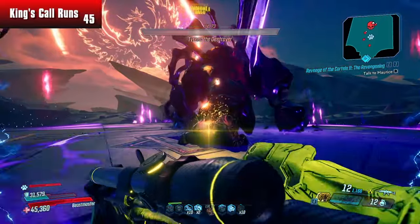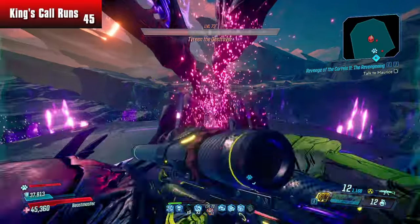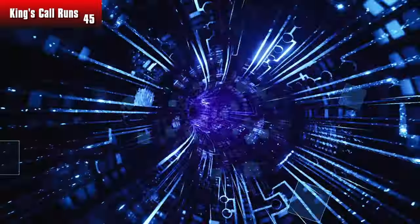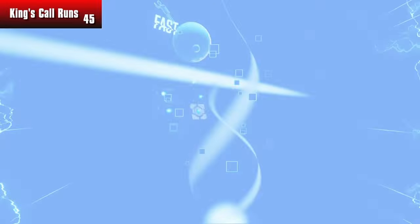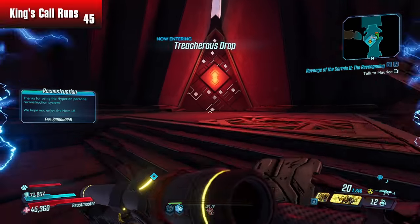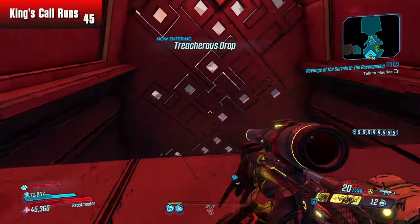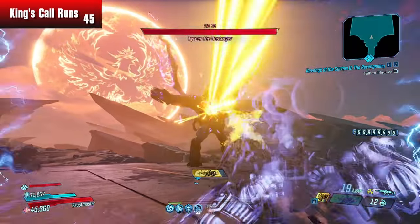I'll put her at one HP so that way I can return to her. Looks like she did die though. Whoa — and I got knocked off the edge. That's my very first death since starting to farm the King's Call. Tyreen just sent me completely off. Look at that fee — a 39 million death fee? What in the world? The Rowan's Call is cursed.